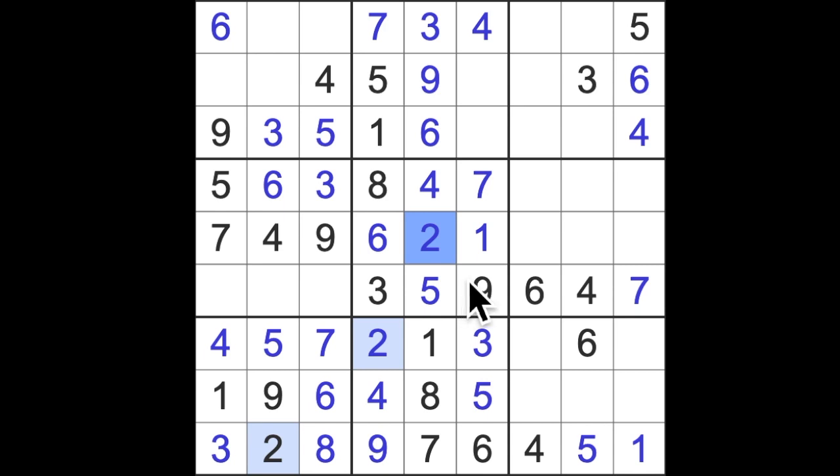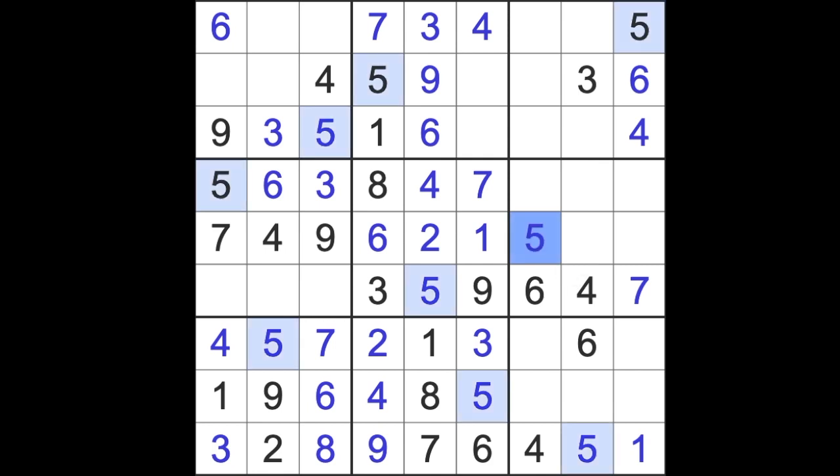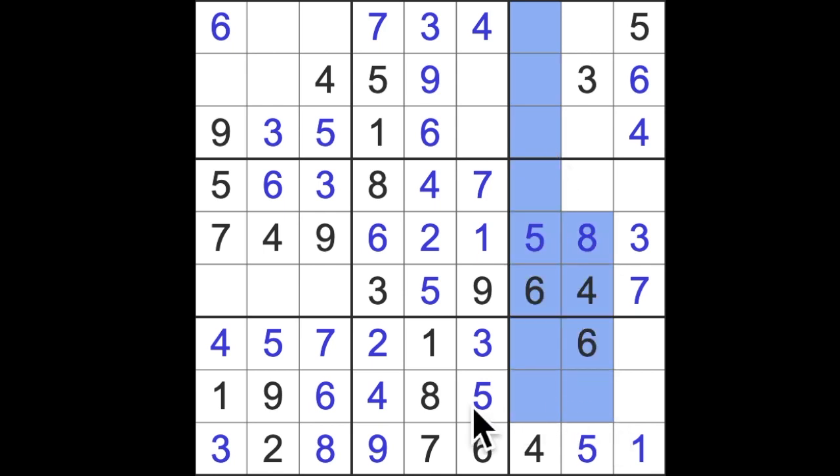Oh, I can hear my stomach rumbling — I haven't had breakfast, got to get a move on, got to eat before I go out. Five down here, five up here, five across here, so five is there. Missing numbers now are three and eight — we have a blocking three, so the three is here and the eight goes here. That means eight blocks up here, so eight is in one of these squares. Eight blocking down here, eight across here — that's where the eight goes.